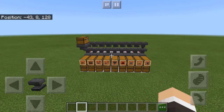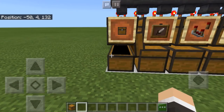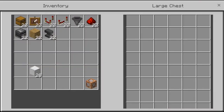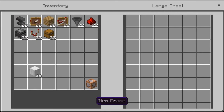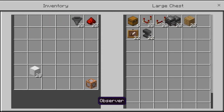Now let's double check and make sure this works. Let me grab all the extra items from the bottom chest. Once I've grabbed everything, I'll fill them back into this chest. You can scramble it if you want, because it wouldn't matter anyway.